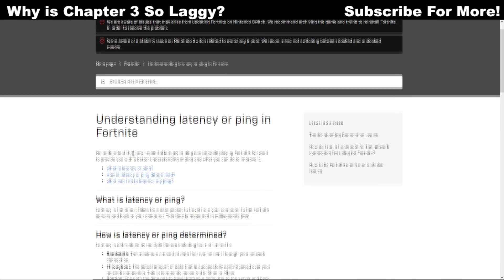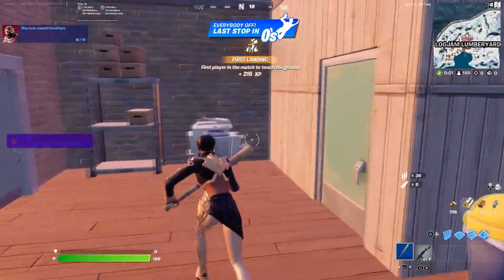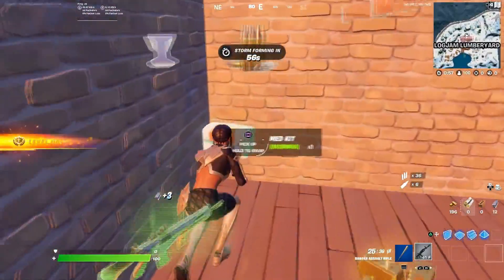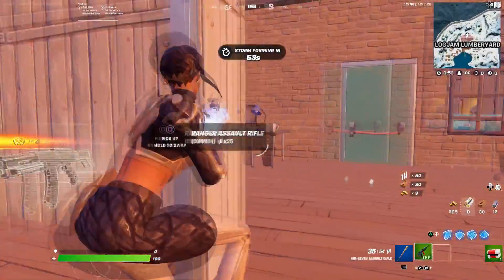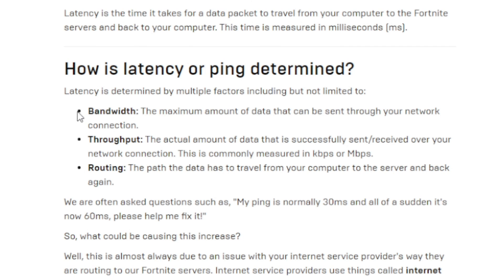Epic Games has actually already addressed this on their Epic Games support page. To answer this question we first have to look at where lag comes from. On Epic's support page you can see what latency or ping does in Fortnite — basically it's the way that your computer interacts with your internet provider and how your internet provider interacts with the Epic Games servers.